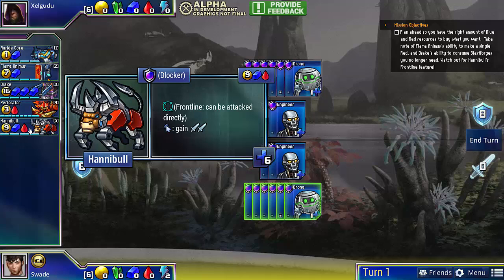Frontline is a mechanic that allows your opponent to attack the unit directly if they have enough damage to kill it. So if your opponent has 6 or more damage, they can choose to distribute 6 damage to the Hannibal, regardless of your defenders. Despite the drawback, the unit is very efficient and allows you to assemble quite a bit of damage early on. And if you can prevent your opponent from getting 6 damage, they'll just never be able to kill the Hannibal.